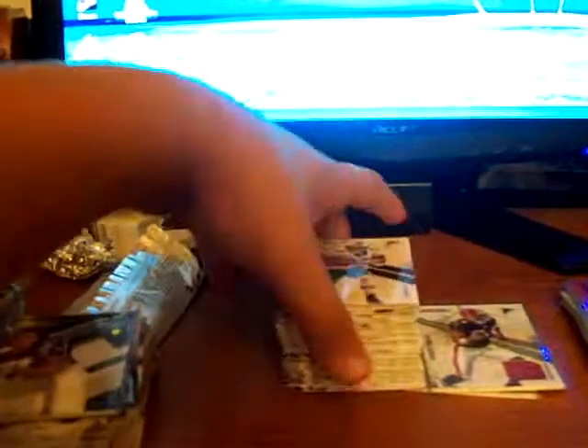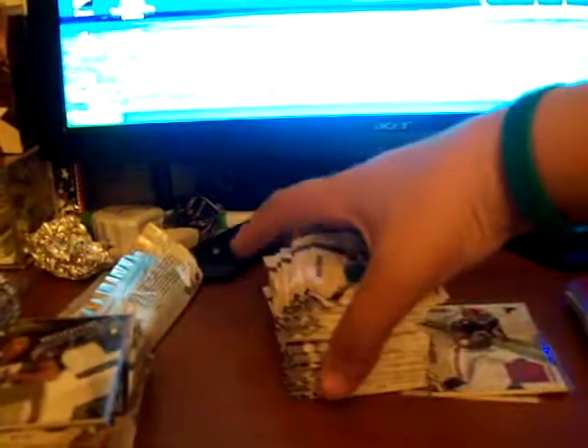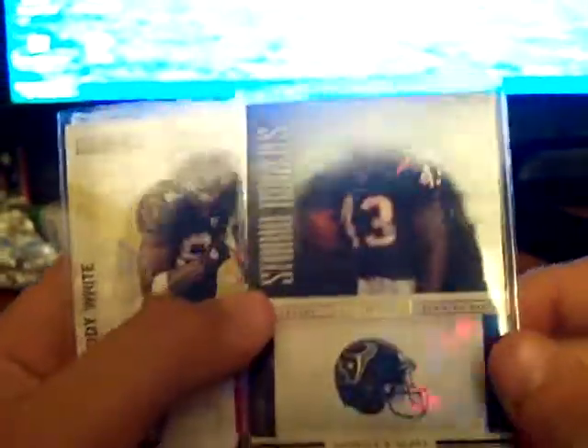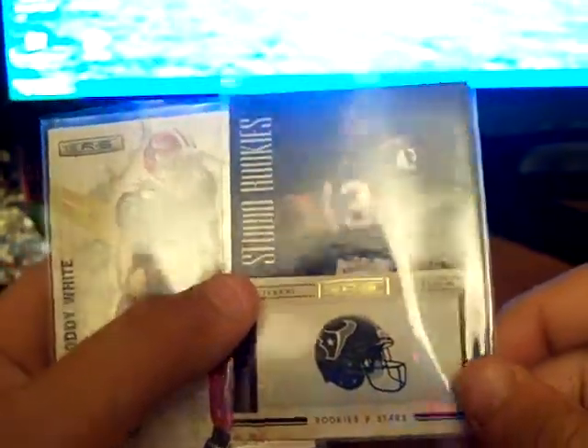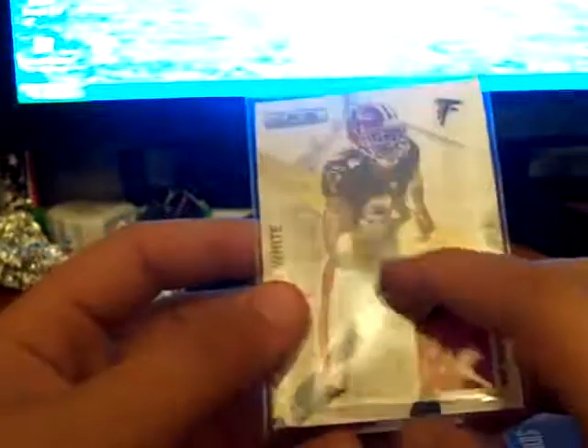Donruss Ten Rookies and Stars blaster box — I knew there was a hit in it, it was like the heaviest box out of the three that were there. A bunch of base. Cross Training Ryan Matthews, numbered 21 of 500. Really nice card. Ben Tate Studio Rookies, numbered 342 of 500. And Roddy White jersey, red jersey, really nice, not numbered.